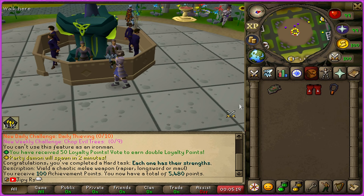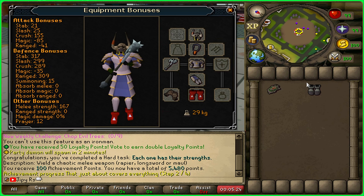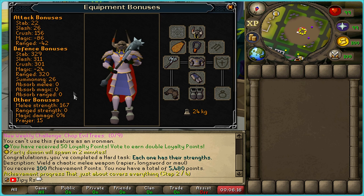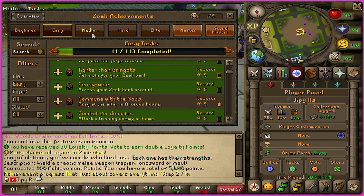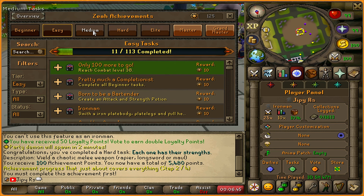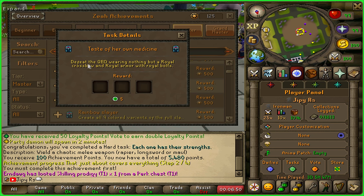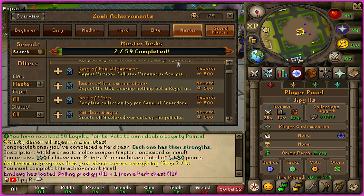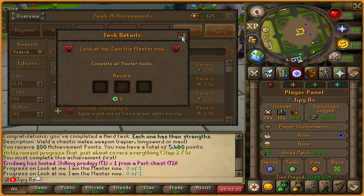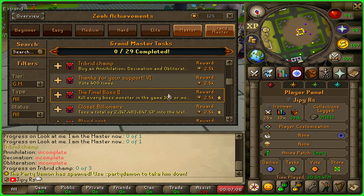They have these cool little banners when you complete achievements — just the small details on here makes Xeia feel so unique and fresh. This is the Xeia achievements interface, with different difficulties like beginner, easy, medium, hard, elite, master, and grandmaster tasks that can be read up upon here. Different rewards can also be viewed by clicking on the specific task. They have so much content within these tasks that it will be very hard to complete them all — I'm a big fan of this as it allows for a good long-term grind.